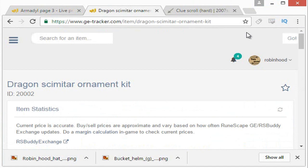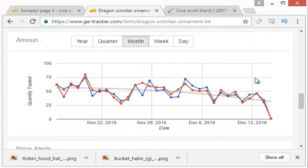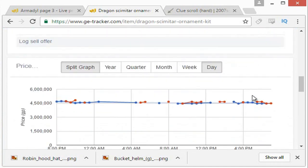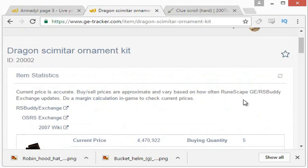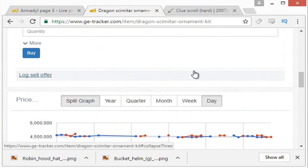For an item like the Dragon Scimitar ornament kit, the trade quantity is only about 30 to 40. We can go down to the day graph, and since there's only a couple traded every hour, we can get a pretty accurate view on the price. This is me — I put my offer in for 4,460, then I realized someone had undercut me at 4,161, so I moved my buy price up to 4,462. Those are my prices and they're very accurate because the volume is very low, giving the website time to update. For items with a trade quantity of under 50 or even 100, I would recommend just looking at the information and then putting in a relevant buy offer.